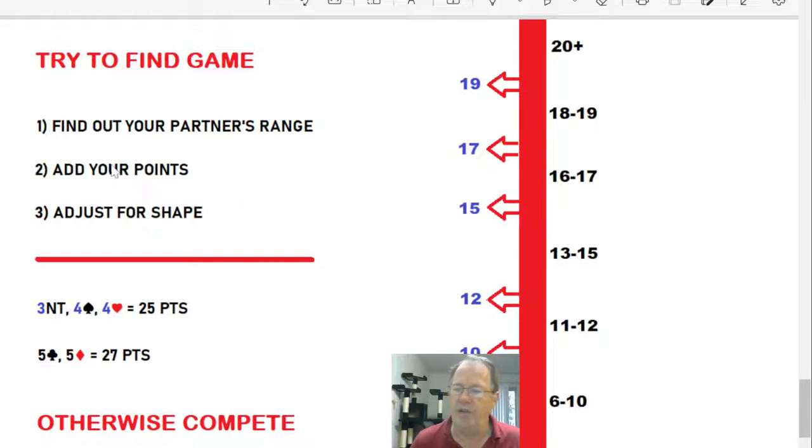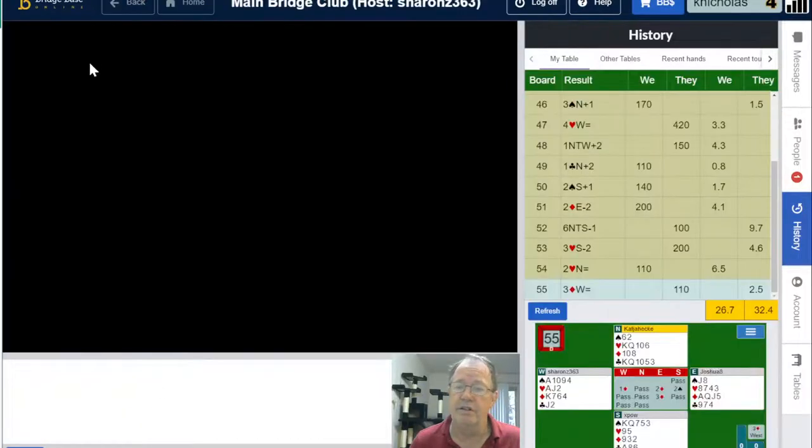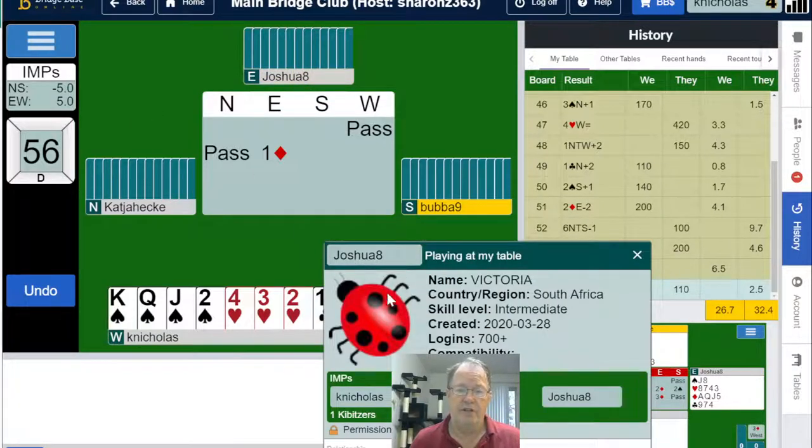Add your points together, adjust for shape. If you have enough points, bid game; otherwise get in there and compete. Now let's jump into a table and see what we see.